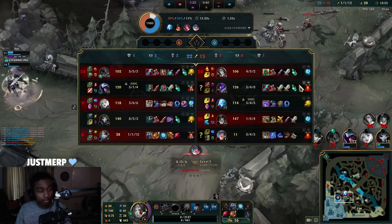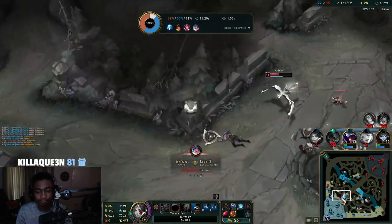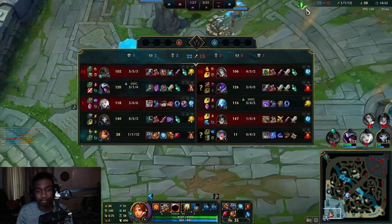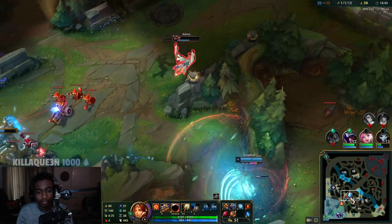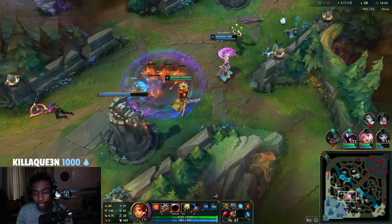Now we can build into Zeke's because our synergy with Jhin is pretty strong. Seraphine came close.